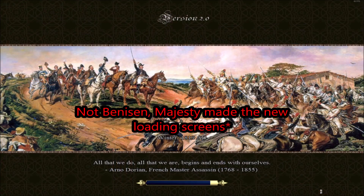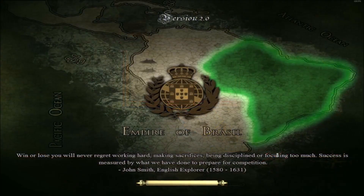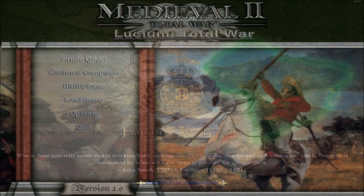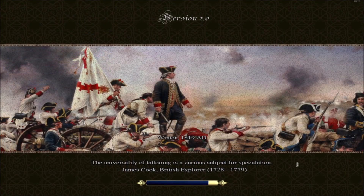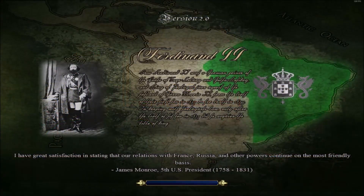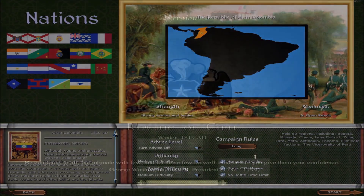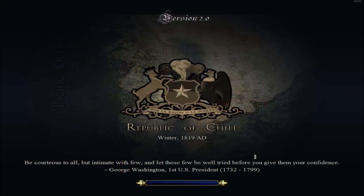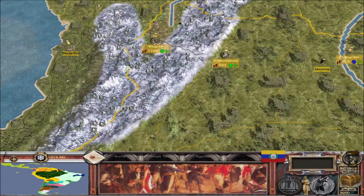I forgot to mention — Benison made us a lot more new loading screens. The Empire of Brazil one looks sick. There's more for Spain, and then you've got old ones as well. These loading screens look great — like Ferdinand II in Brazil, the Republic of Chile with "por la razon la fuerza" — very cool. There's also one for Gran Colombia.